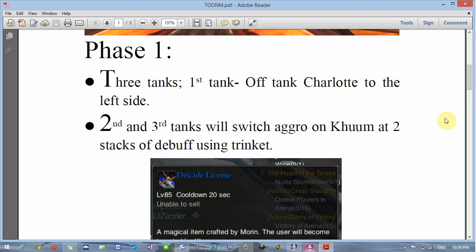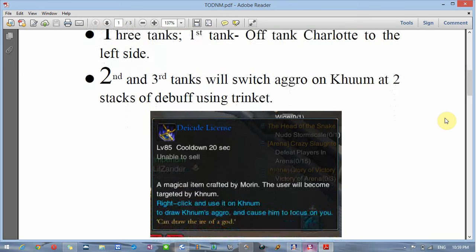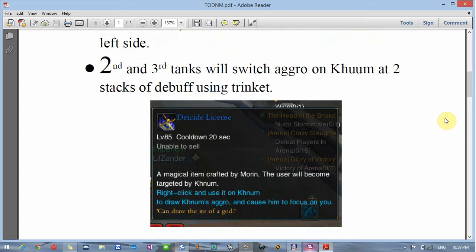There are about four phases. Phase one: you need three tanks to do Todd — at least three, and high HP is definitely something they need to have, over 100k. The first tank is going to off-tank Charlotte to the left side, all the way to the wall. Charlotte and Calm need to be separated, otherwise she hits harder and it just ends up badly when they're together.